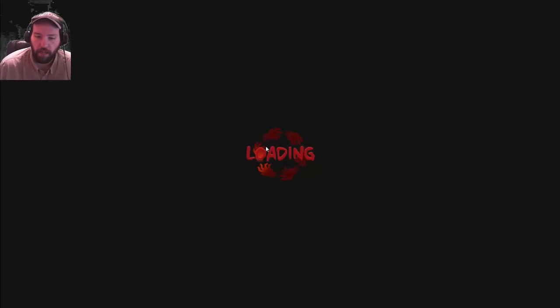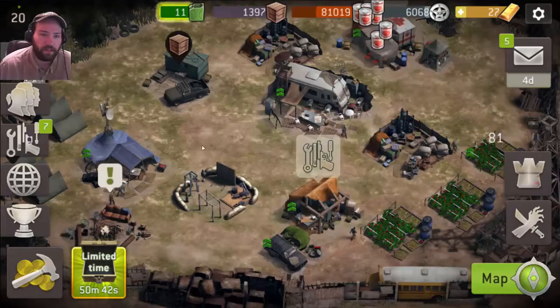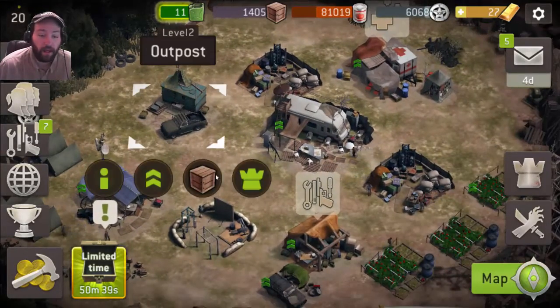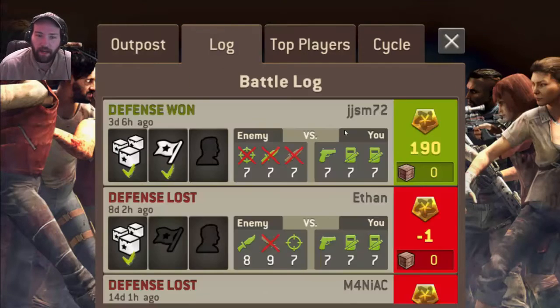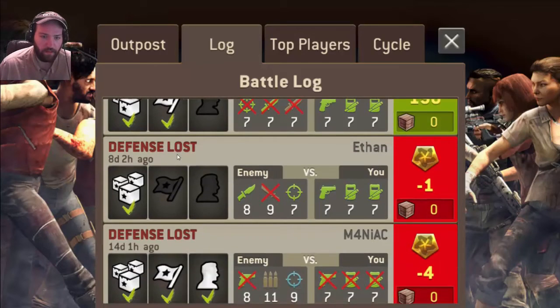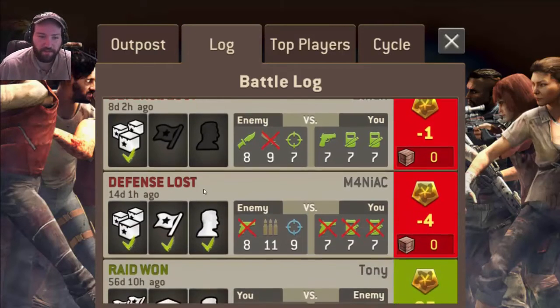Back to base camp. Just collect what's in there. As of recent, my outpost was actually attacked once in eight days — like a week — and the result was a win. Apparently the enemy couldn't break through the first two areas. That's crazy. That's cool.